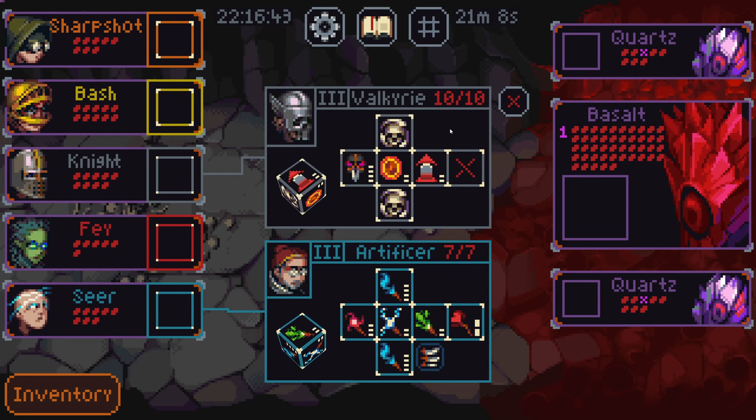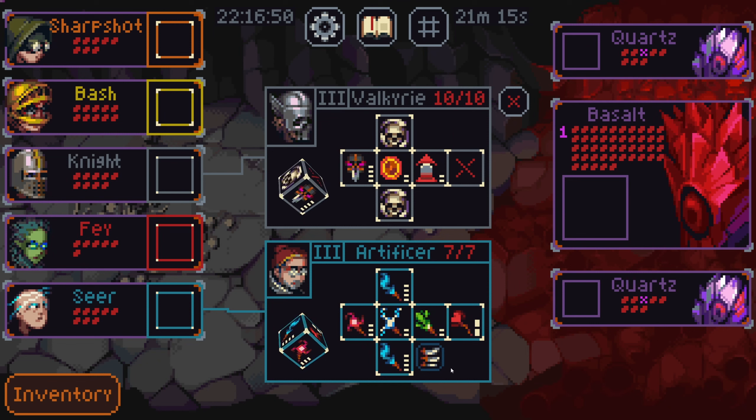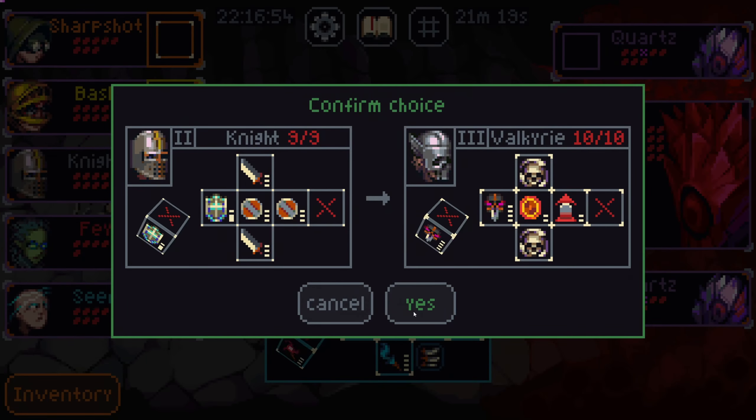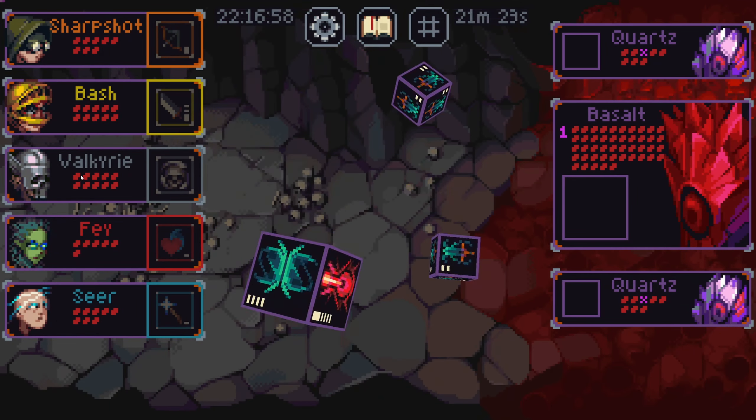That was super easy. Valkyrie's amazing, but Artificial is great too. This is a hard one. This Artificial is amazing. I want Valkyrie, though. Get that save.